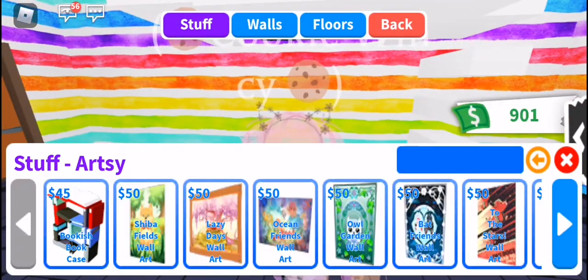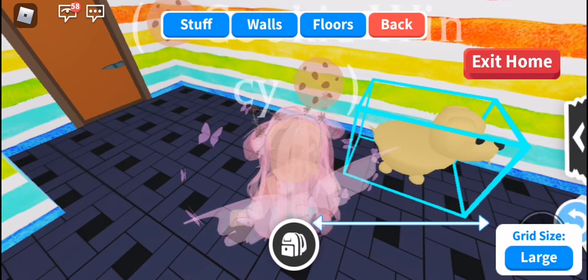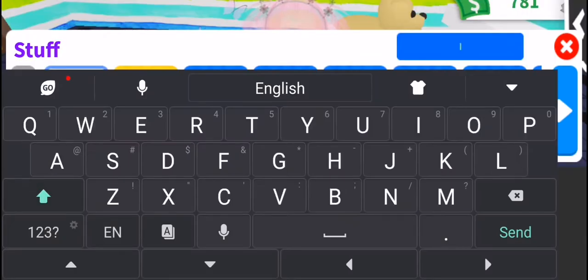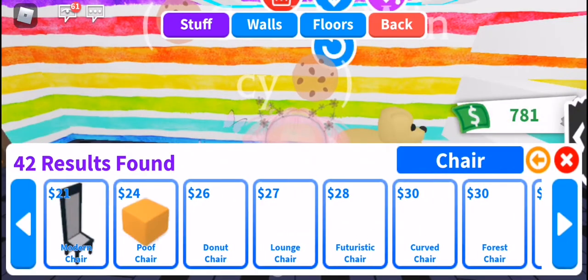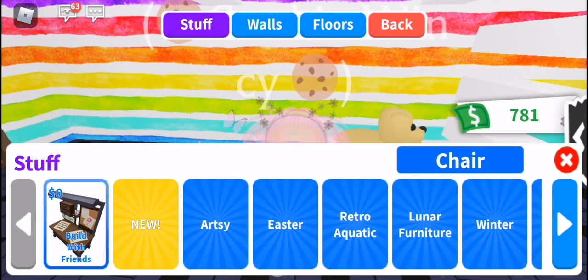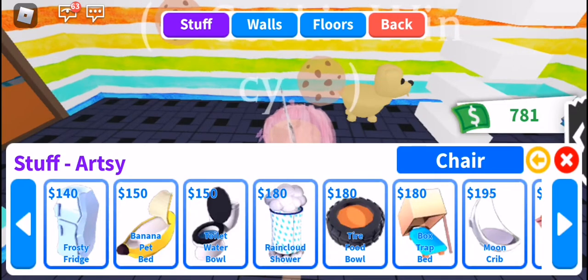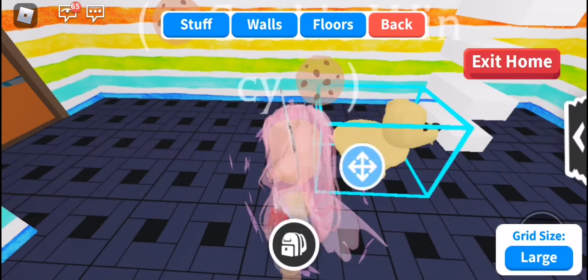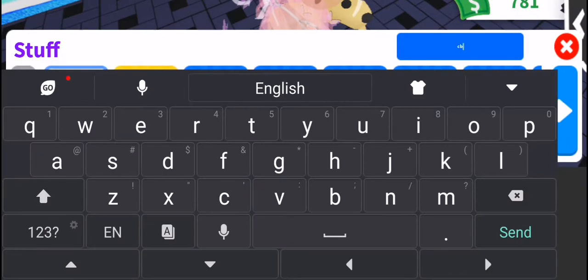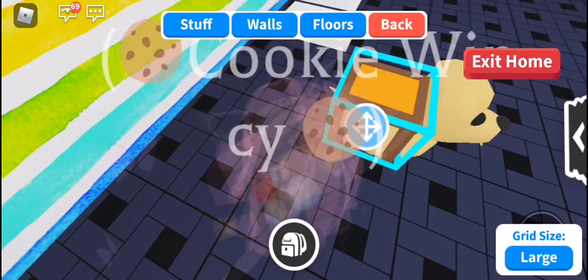Maybe let's go to artsy — a new one. Maybe we can do the dog table. Maybe a chair. Is there an artsy chair that I don't know about? I don't think so. Maybe let's make this dog a chair instead. This is going to be exciting. Watch this hack. It does not really fit good, but whatever.